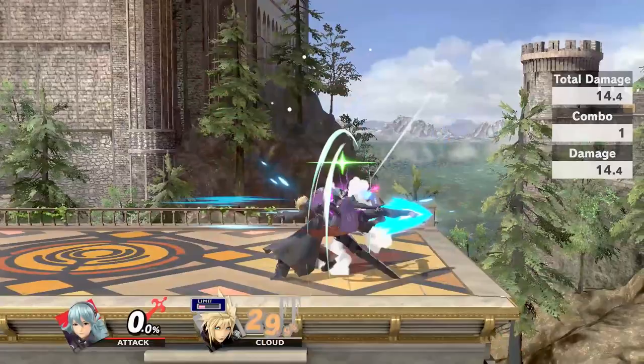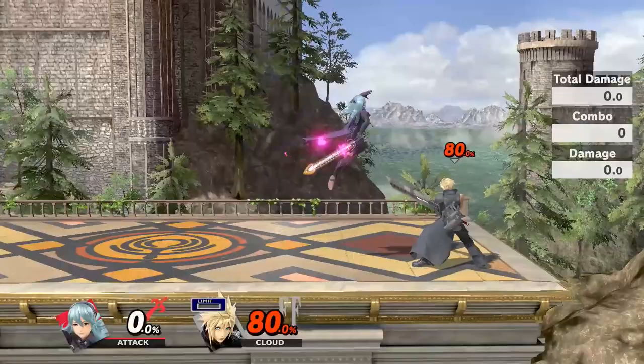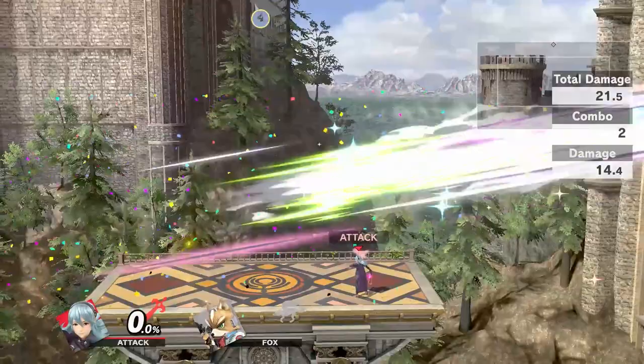The strongest combo at low percentages is a nair to dragon pin, which will get you 32%. Once you reach mid percents, you can start strings by following up with nairs, forward airs, and up airs. At higher percents, the rear hitbox of nair can even combo into a back air for a kill confirm at the ledge for anywhere between 60 to 130% depending on character weight and rage.